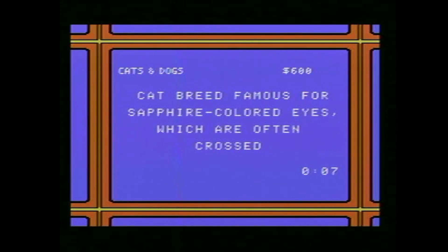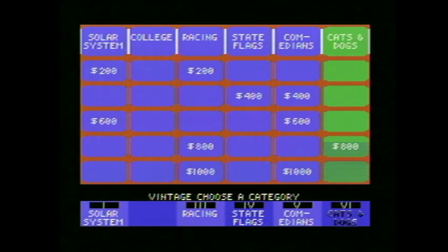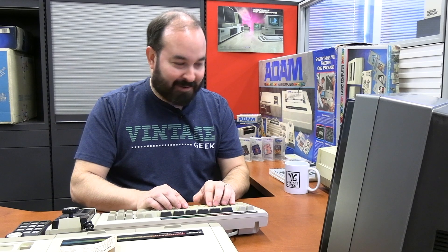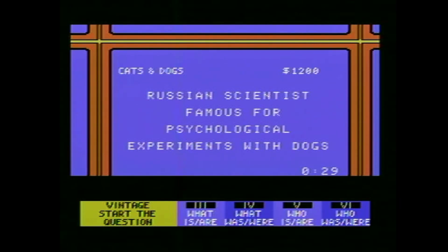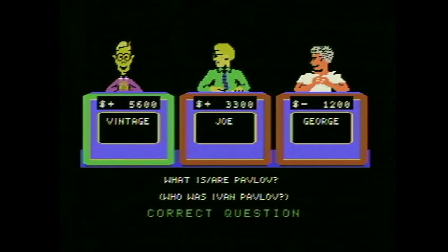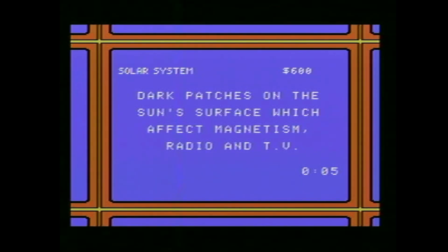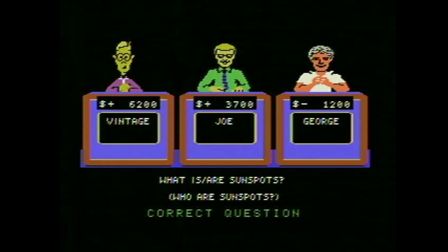Let's go to Cats and Dogs for a thousand. What the fog comes in on according to the Carl Sandburg poem — little cat feet. In the proverb, it killed the cat — curiosity. It's a close race with Joe right now. Cat breed famous for sapphire-colored eyes which are often crossed — Siamese. I got another Daily Double! Definitely not doing a true Daily Double on this one — that's way too dangerous. Russian scientist famous for psychological experiments with dogs — Pavlov, right? Yes, got a lot of applause on that one.